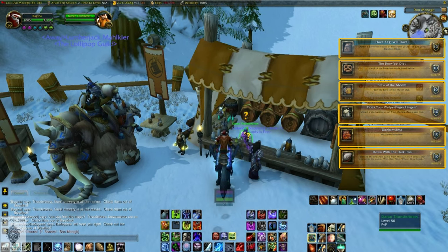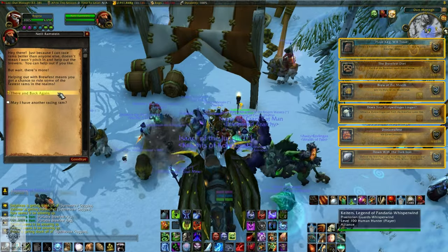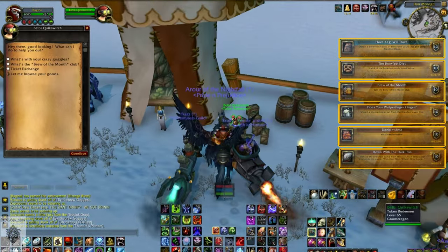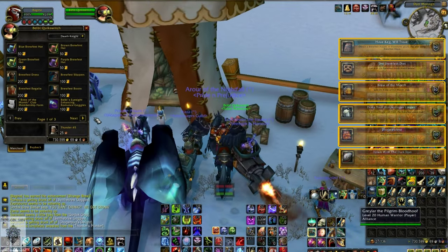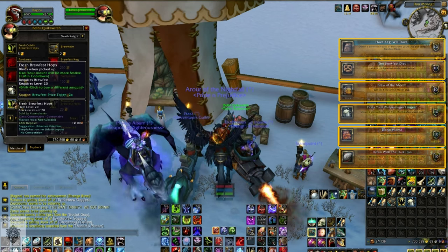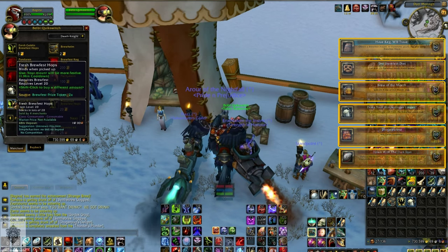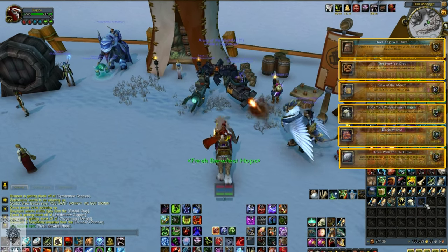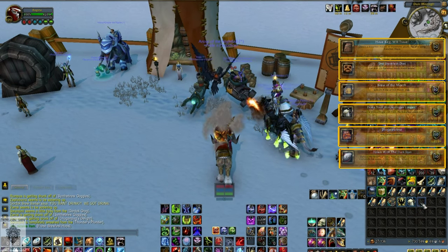We'll start with the Havkeg World Travel achievement. For this one you only need 2 Brewfest prize tokens — you get these from various dailies and activities during Brewfest. You can spend these tokens at the vendor Belby Quick Switch for Alliance and Blix Fix Widget for Horde. I'll have a link to these vendors in the description. Purchase 1 Fresh Brewfest Hops for 2 tokens, mount up, and use it to grab this easy achievement.